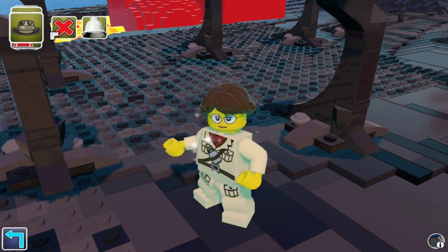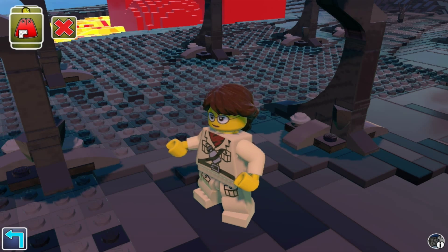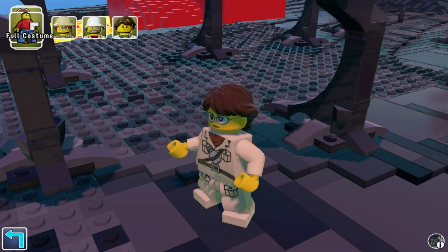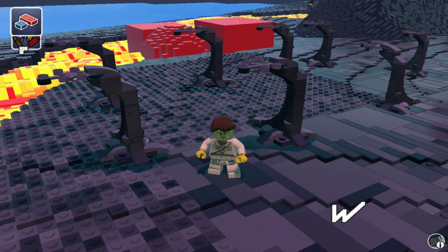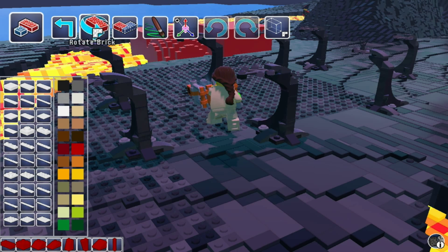You can do your character customization, which is really kind of cool. And from what I've seen so far, you unlock stuff. So I didn't have these pants before. I unlocked a new character at one point. I just ran into someone and it unlocked all these cool things. So we'll try to do more of that. You get blocks that you can build, so just like in real LEGO.